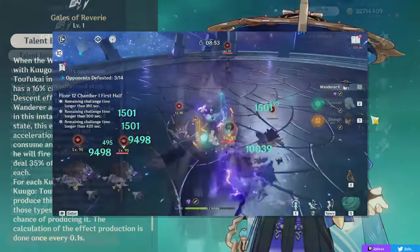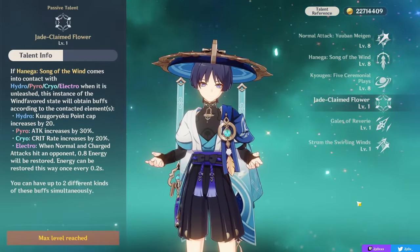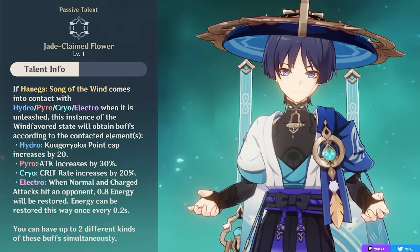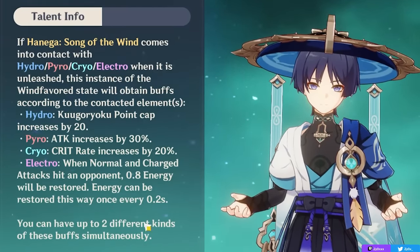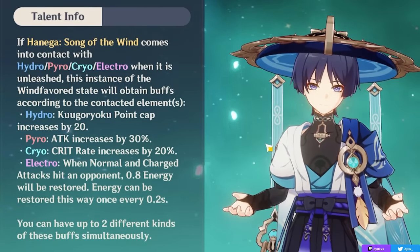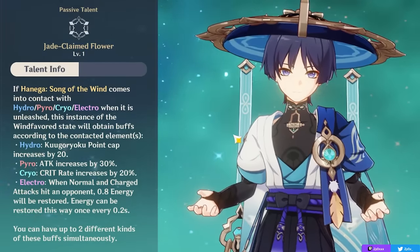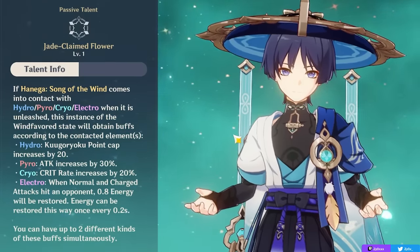Once you proc the special descent effect, you get a free dash that doesn't consume any points, and it fires off four wind arrows at the enemy — a nice damage bonus and free repositioning. Additionally, when your elemental skill comes into contact with a swirl-able element — hydro, pyro, cryo, or electro — you get a buff. You can have up to two of these buffs simultaneously: hydro increases point cap by 20%, pyro increases attack by 30%, cryo increases crit rate by 20%, and electro passively restores energy as you attack.